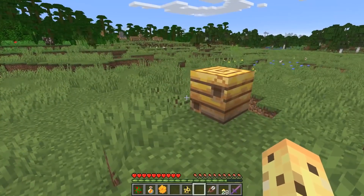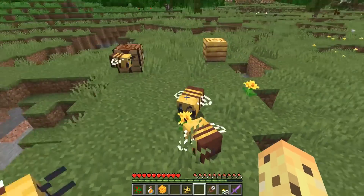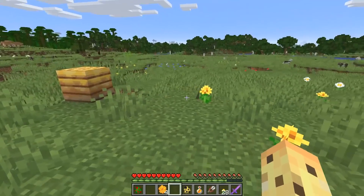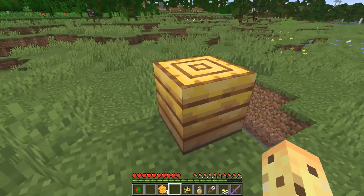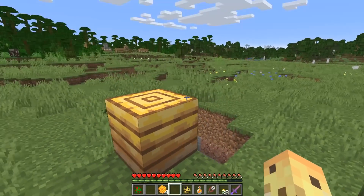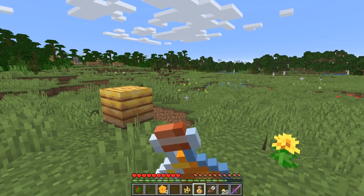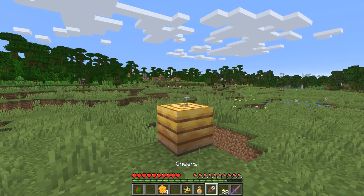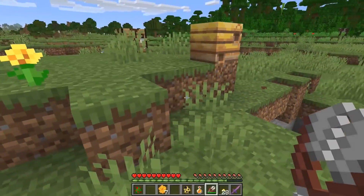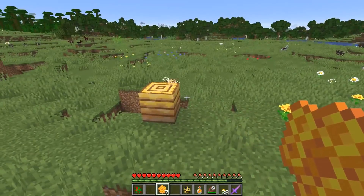Once five sets of pollen have been delivered, you'll reach the maximum honey level. You can then either fill up a bottle of honey — this is kind of like the first drinkable food in Minecraft, because it's not a potion, you just drink it and get food — or you can shear it and get honeycomb just like this. Then all of a sudden the bees are going to need to get some more honey. Their whole goal in life is just to make honey and honeycomb.